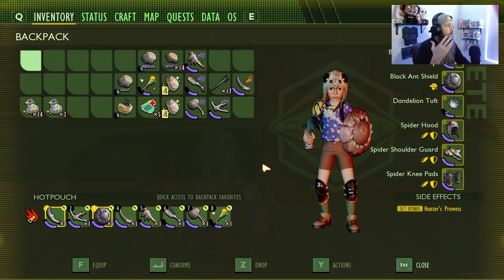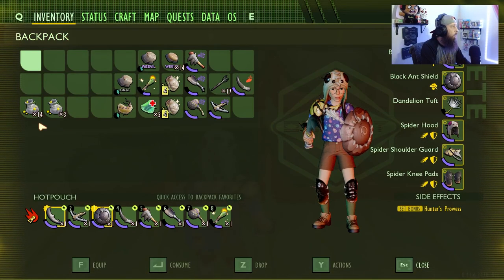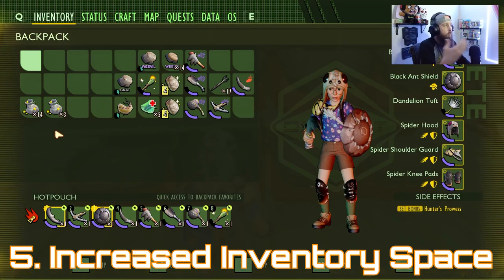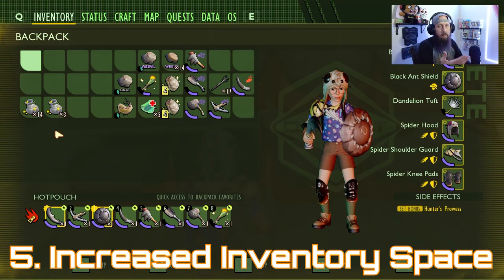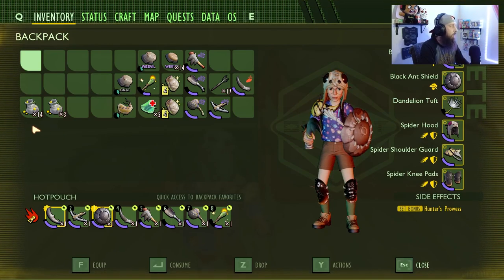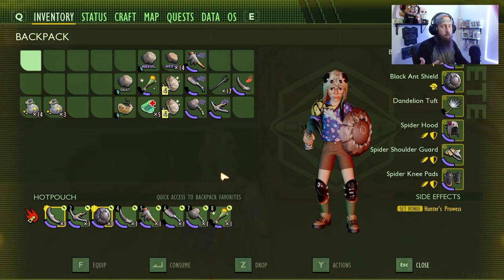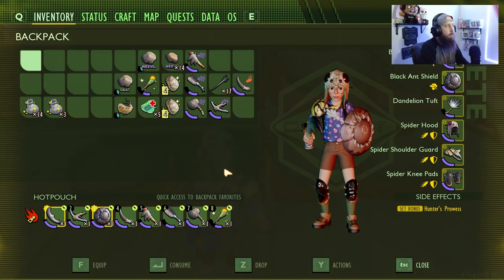Number five: we're back at the inventory — look at all this extra space, we've got about 30 slots, potentially 60. Let us either craft a new backpack or buy a backpack recipe from Burgle to increase these slots. Let us use milk molars to increase our inventory slot count — not just the resource size limit or consumable size limit — actually unlock another 10 slots here, another 10 there. There are so many resources you gather from insects or just running around while building; we need that extra inventory space.